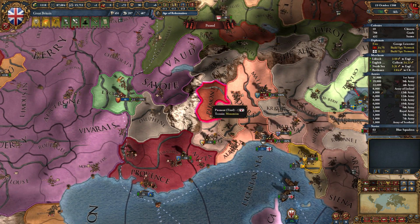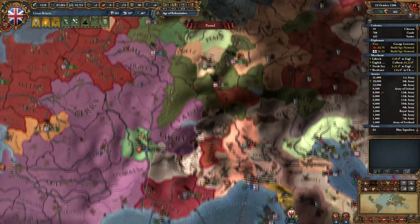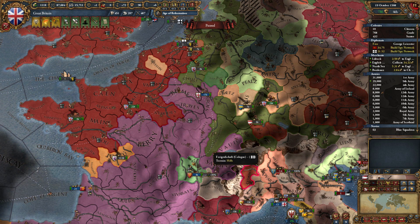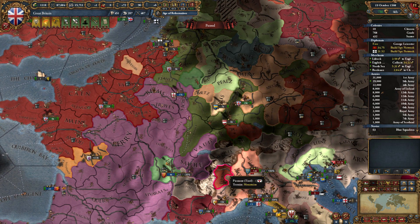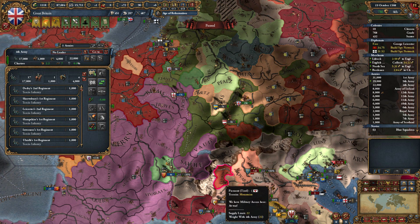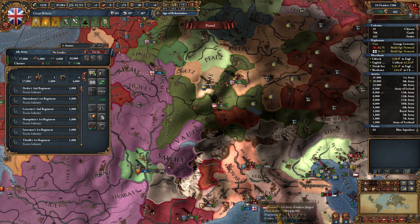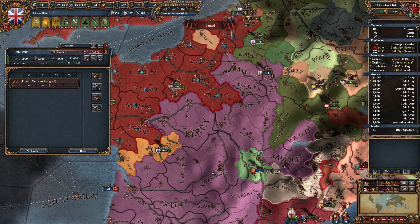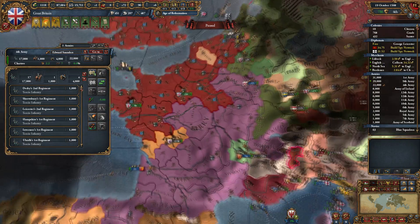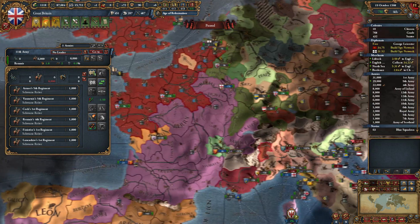Piedmont is right there — that's where Genoa wants to go. We have allies in Aquitaine sieging down that, and all the allies. We were trying to do some hands-off stuff for this particular war. We could go ahead and send a siege squad down there to knock down Tyrol in the mountains. A 22 stack should be good enough and stave off the 13 and 12. We'll need a leader — we have a high maneuver and siege pip guy, so this will be our expeditionary force.